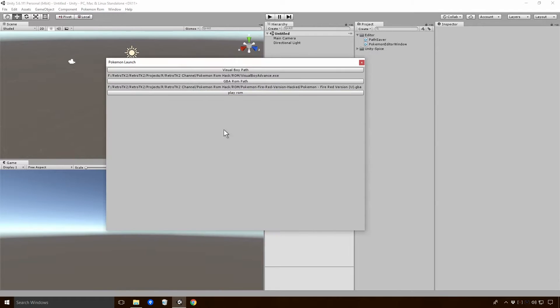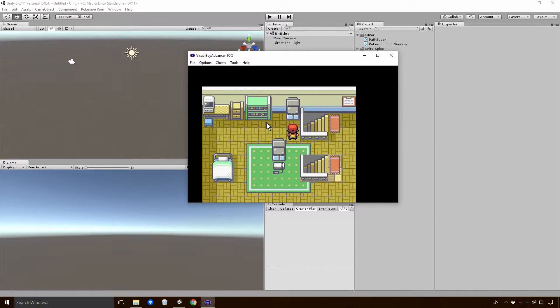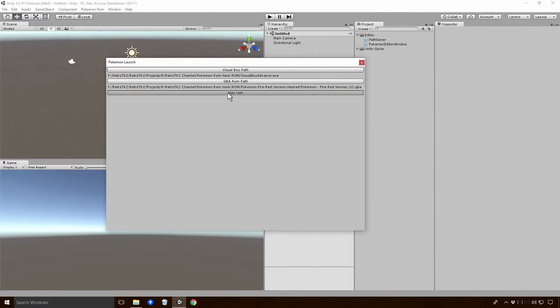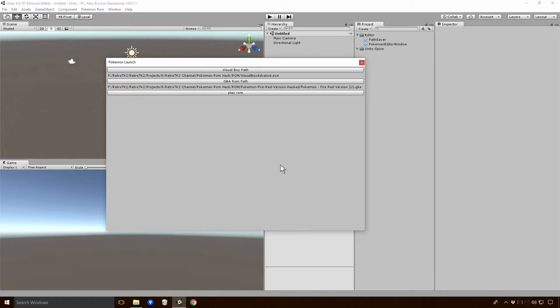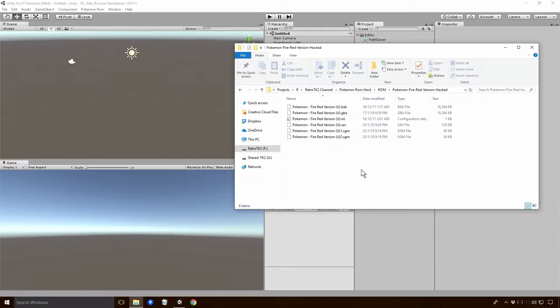Now it means that whenever I load the game up — Play ROM F1 we're straight there, Play ROM F2 we're in Brock's Gym. I was hoping it would be possible to load the game up and then load it up with an actual save state already loaded. Unfortunately, it doesn't seem to be possible to do that. Although I suppose I could attempt to — you can actually send key requests to the actual Pokemon Launcher, to an actual program that is being used. So I wonder if I should give that an attempt.